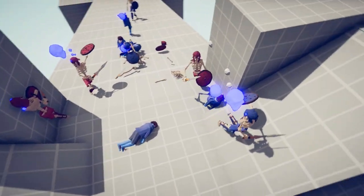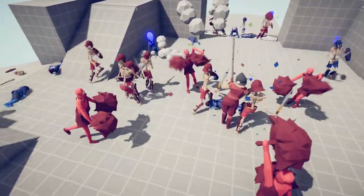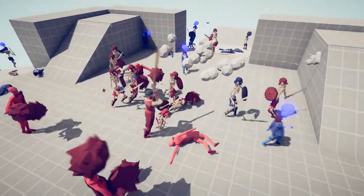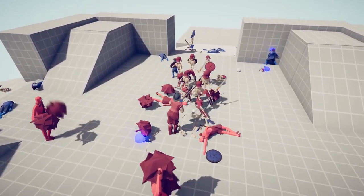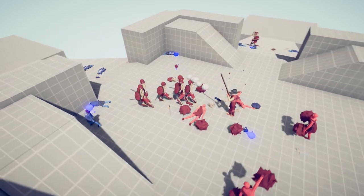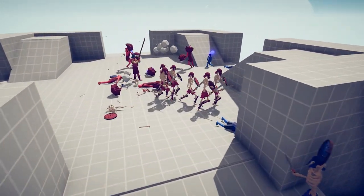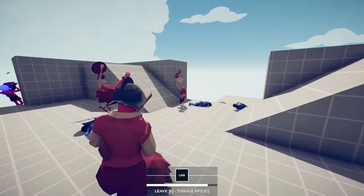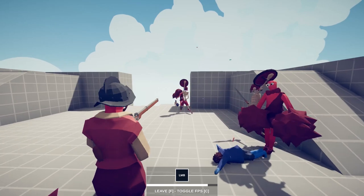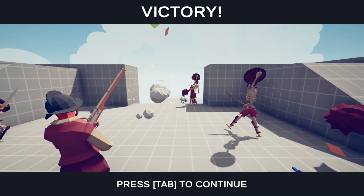I did not realize that skeletons would get scared of other skeletons. The Winchester is kind of pretty wild with the shooting, but our undead have really taken this fight. Just get the zombies on side. Should we take control and take out the last boy? We got him. Good shooting, Tex.